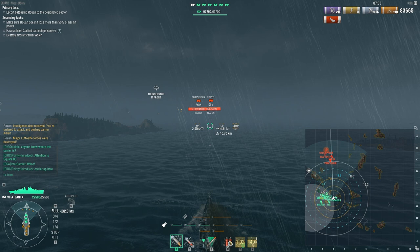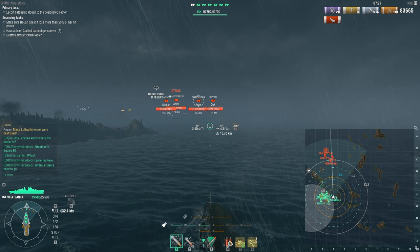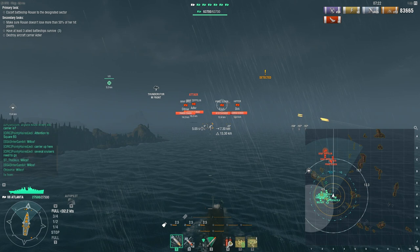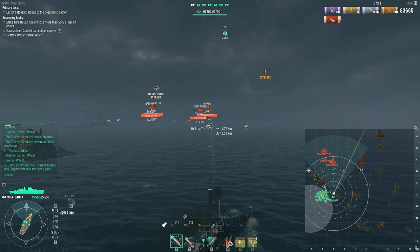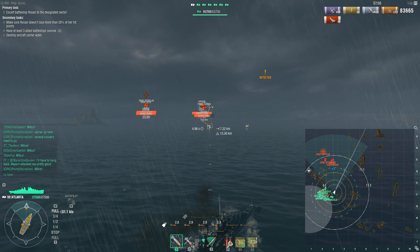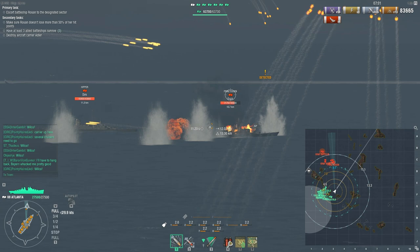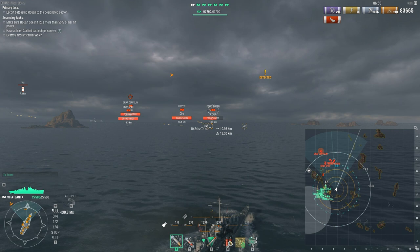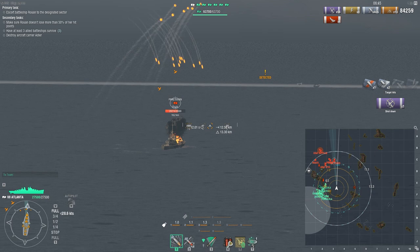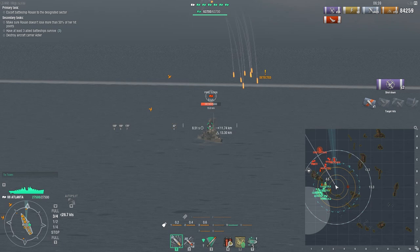Now we come to the final part — we're on the final leg, and as you can see, the Zeppelin has friends. There was one run-through where I saw another Atlanta player run all the way north and promptly die to all these ships — the Eugen, the Hipper, the Graf Zeppelin, plus some destroyers up there. The destroyers more go for the exit point because they try to ambush you there. So you need at least one or two cruisers escorting the Rua closely towards the exit point, while everybody else goes for the carrier.